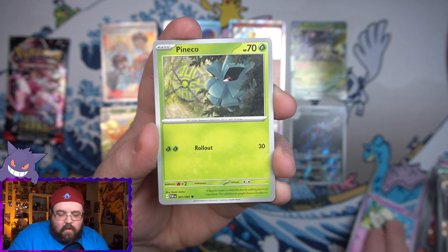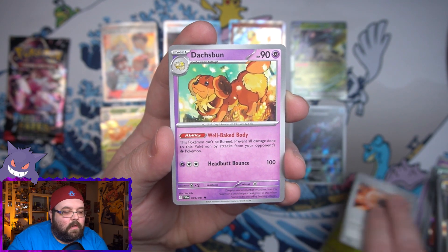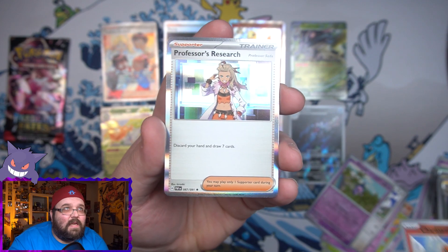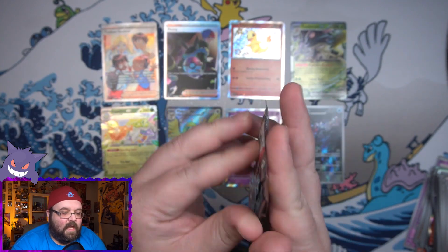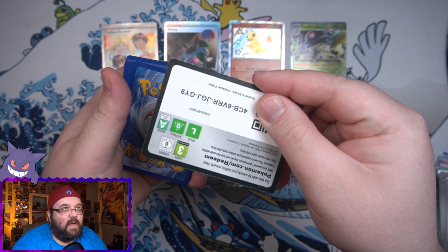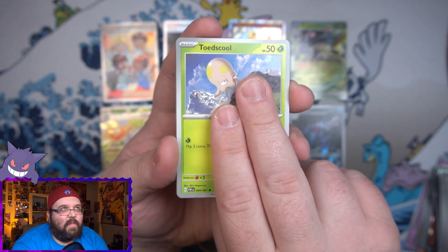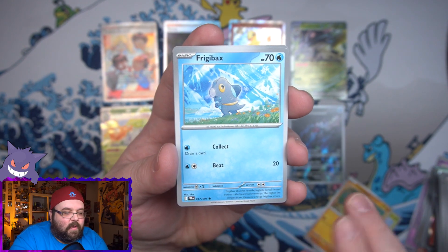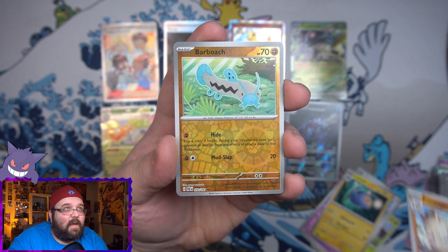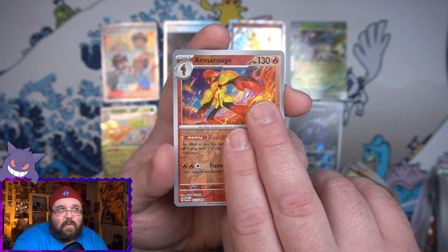Second to last pack: Cottonee, a Pineco, Numel, a Maractus, Technical Machine Crisis Punch, a Dash Bun, Mousehold, a reverse Mime Jr., a reverse Charmander, and on the end we've got Professor's Research. Final pack for Paldean Fates - let's see if we can get one more hit and match nine. We got Toadscroll, a Clobbopus, Frigibax, a Dachsbun, Oinkologne, a Lanturn, a Primeape, a reverse Barbroach, a reverse Armarouge, and finally a Houndstone Hollow.